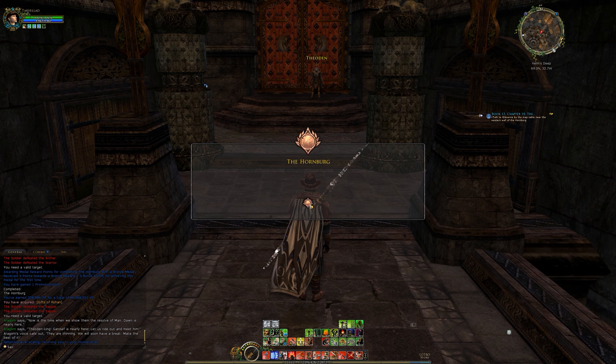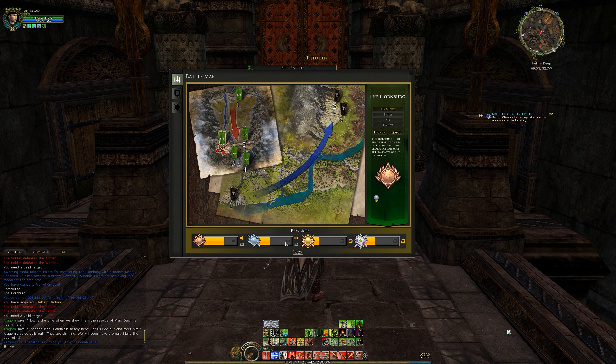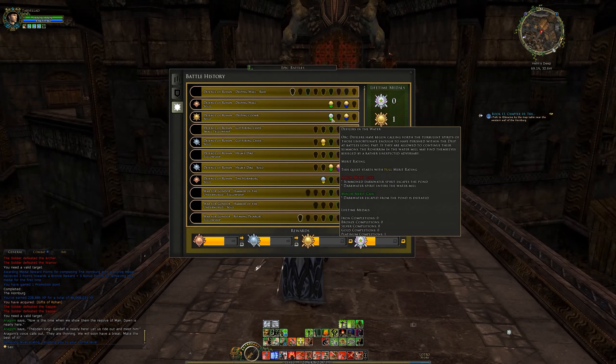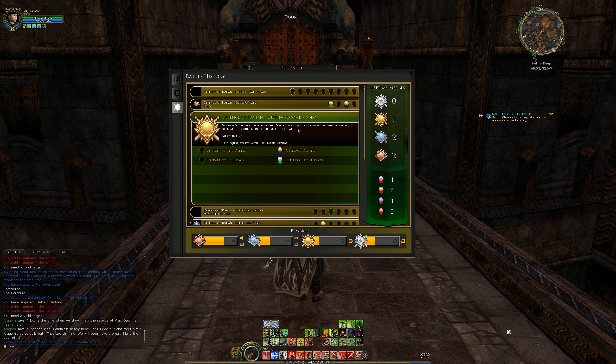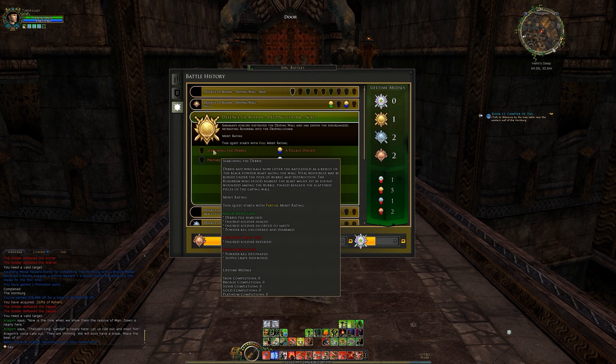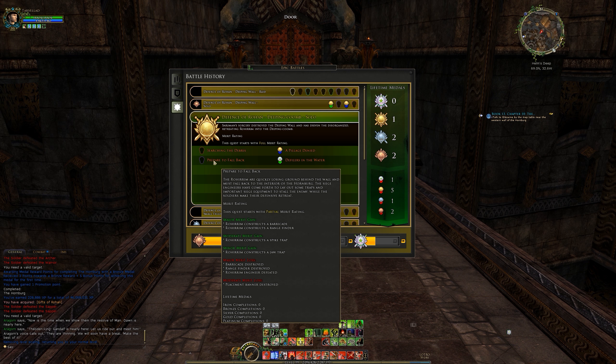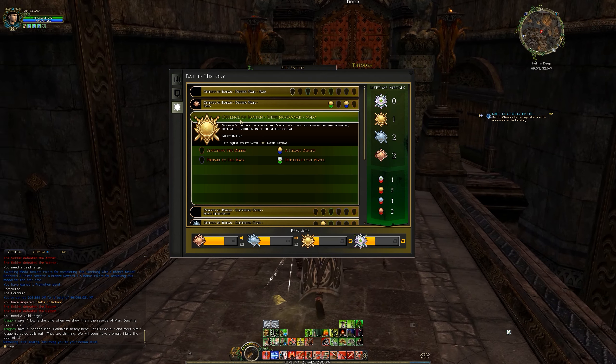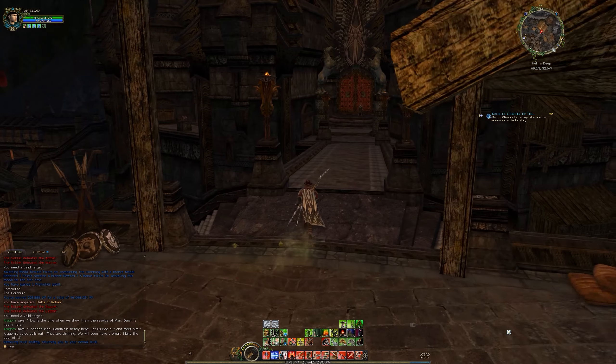So there we are - we didn't do amazing. We got bronze and had our bronze upgraded into silver. 7 out of 10, 12 out of 20, currently 4 out of 20 and 6 out of 20, because we didn't do a great job. We've only got platinum like once - we got it in Deep in Comb, and defilers in the water, platinum. A pillage denied we got gold. We haven't done the other two yet so maybe that'll be one to go back to. I got searching the debris - that was quite an interesting one, I can't remember what I got in it.